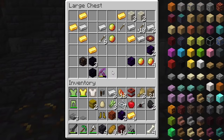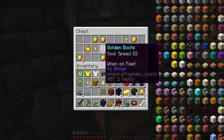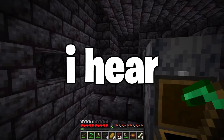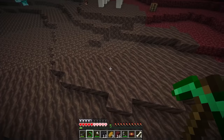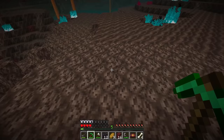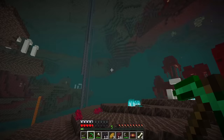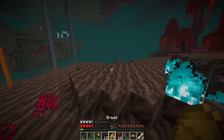I don't see any piglin brutes around. Usually there's tons in this chest room. We got a music disc, blackstone, golden apples, gold blocks, soul speed boots. I hear them — they're somewhere. Run! We've angered the brutes. I can't run faster. Luckily they slow down on the soul sand as well.